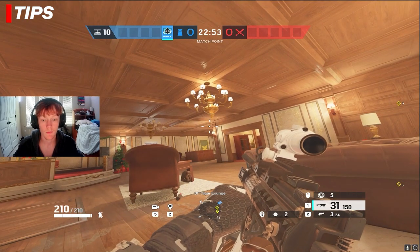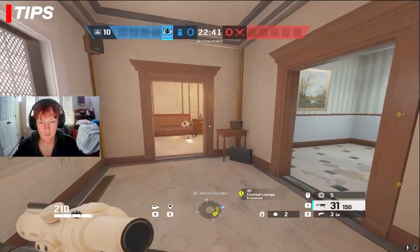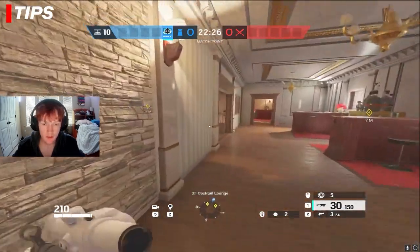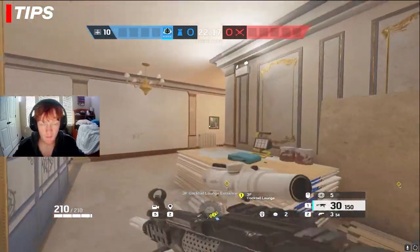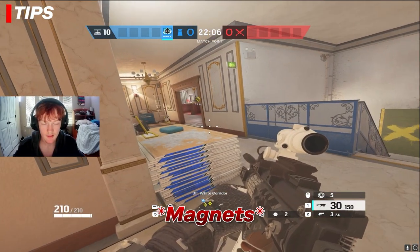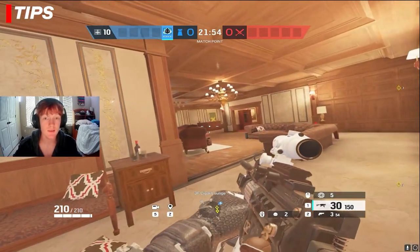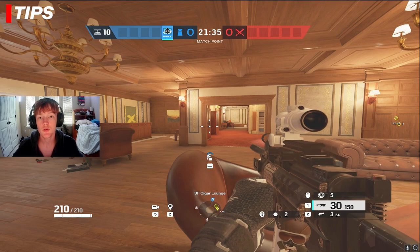You want to be using your magnets to protect utility more than players. Let's say I have a person on the top of white stairs on the stacks, a player on Pixel, and a player behind a mirror. The stacks player is the lowest priority here. Why? Because the mirror player also has utility that other players can take over. If the mirror dies or the Pixel shield player dies, another person can rotate over and still use that utility. If the stacks player is protected by your grenades, it doesn't really matter because no important utility was being threatened — like deployable shields, barbed wire, or bulletproof cams. Protect utility with your magnets more than you protect players. I know it seems counterintuitive, but that's what you want to be doing.